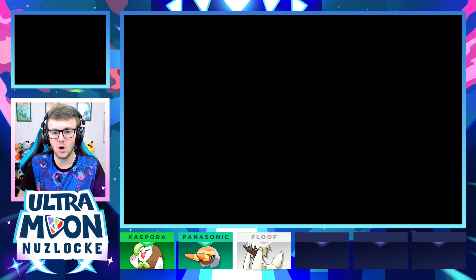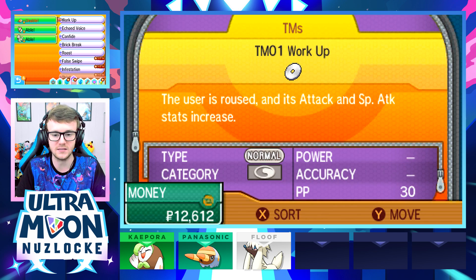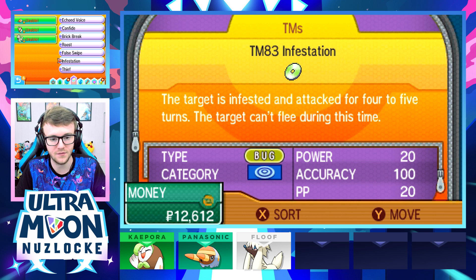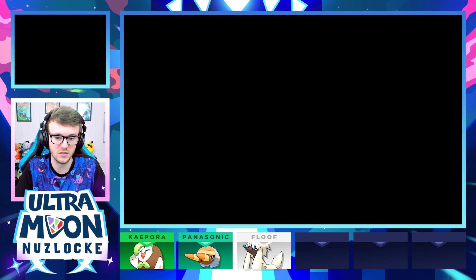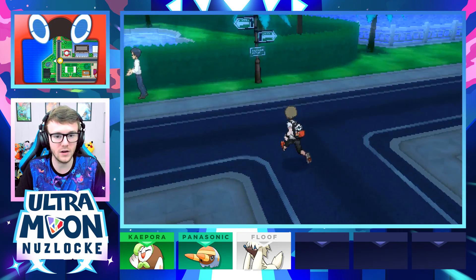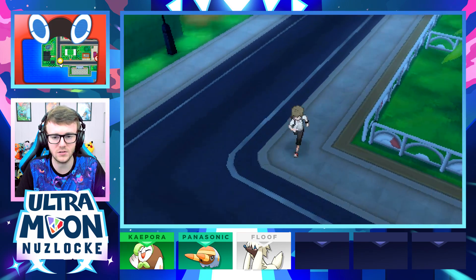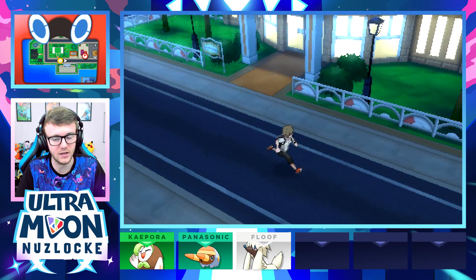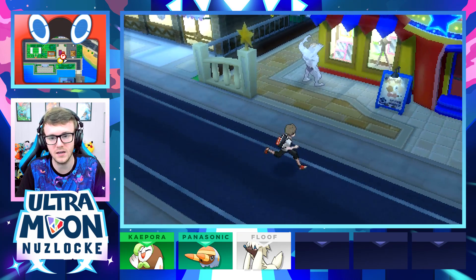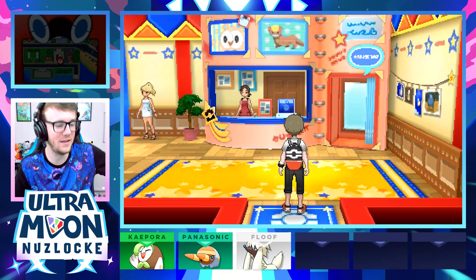I wanted to briefly check the TMs we grabbed last episode now that we have Tauros access, but it doesn't look like anyone can learn Thief and even our Bug-type can't learn Infestation. Those TMs were literally pointless to get. Anyway, let's head down toward our goal — there's stuff to do at the Alola Photo Club. I'm curious what it's all about, might be completely pointless, but let's at least check it out.